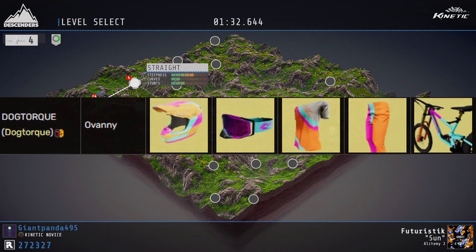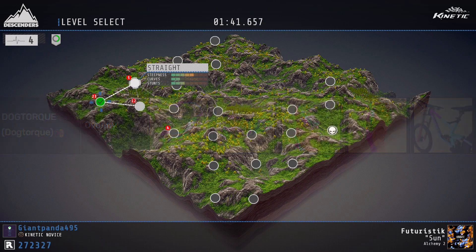Next up, the code is DOG TALK — again, all in caps. This is one of my favorite codes you can get. The theme is kind of orange and whitish, but yeah, pretty cool.